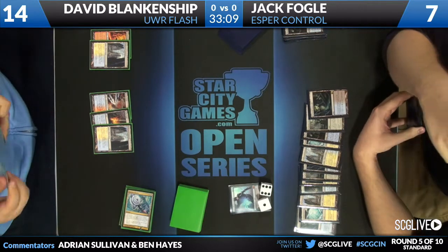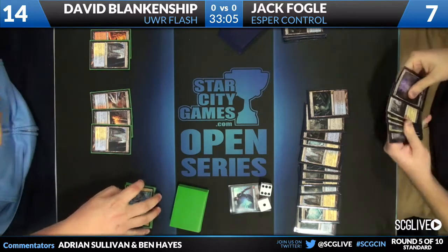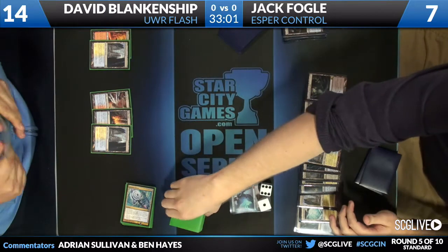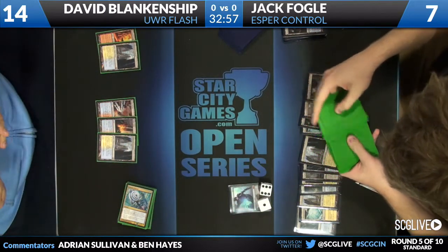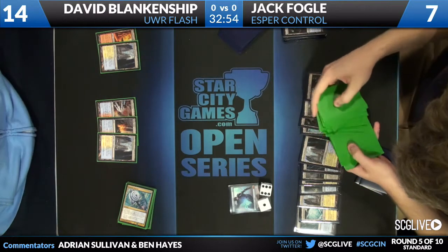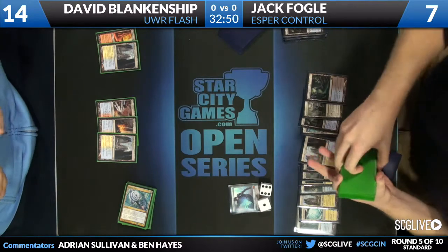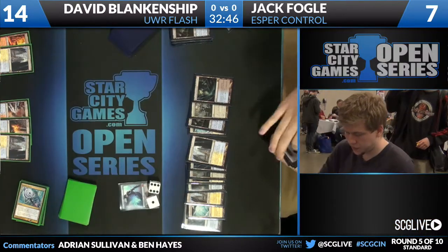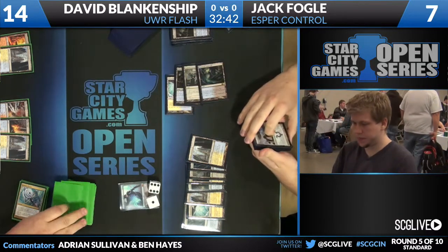Definitely important. Like last round, we saw two very different iterations of blue-white-red flash. So it could really inform Jack's sideboarding choices. And here he's counting David's deck, figuring out how many Jace activations are needed, or if the ultimate can just potentially end the game right here or a turn or two. He also has two Drown Yards at least.